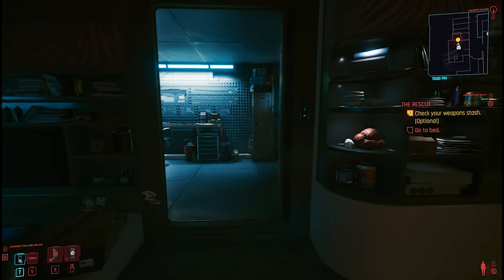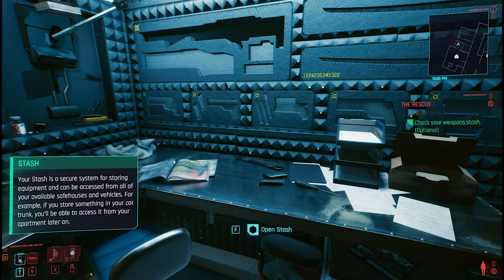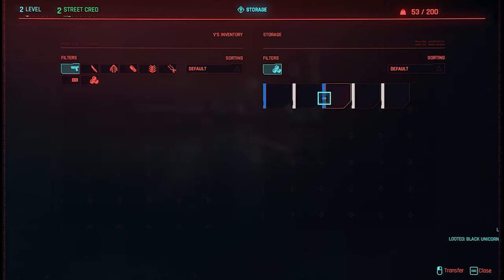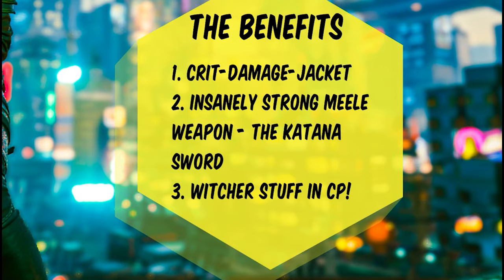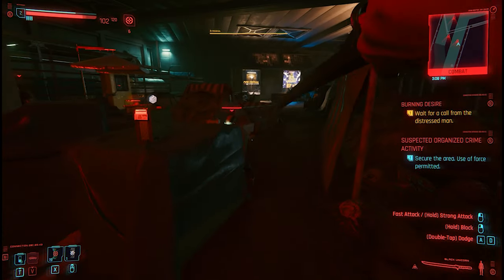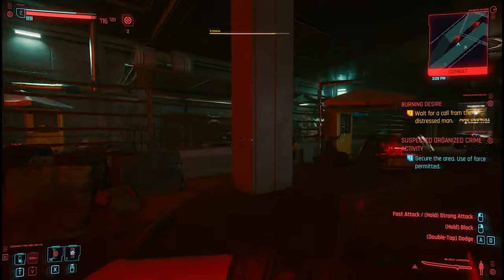You will get those rewards for free and you can collect those items in your apartment very early in the game. They will help you a lot — the jacket gives you a crit bonus, and the katana is insane. It fits perfectly with my playstyle. It's a very good starting weapon that deals a lot of damage and it's fun to wield.